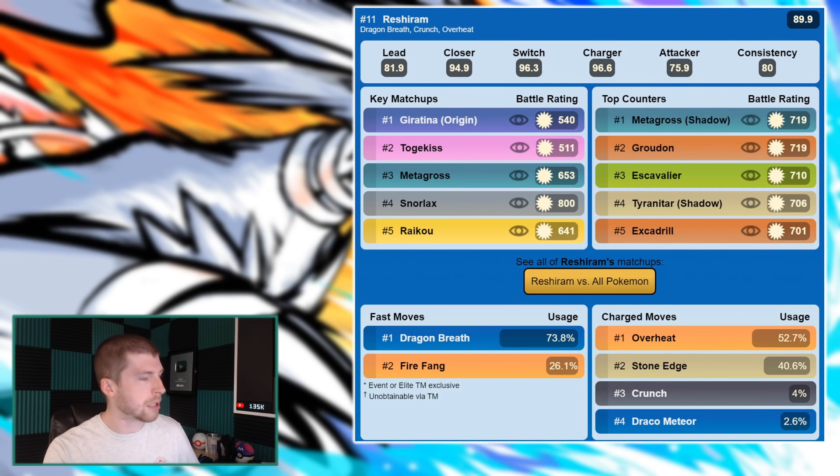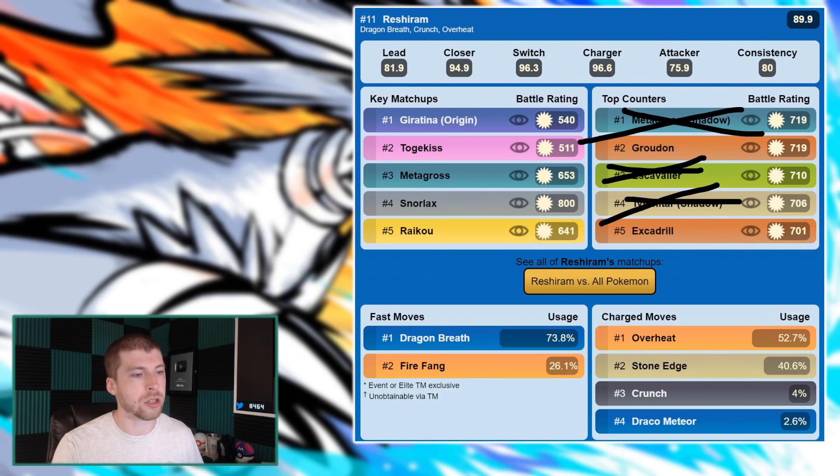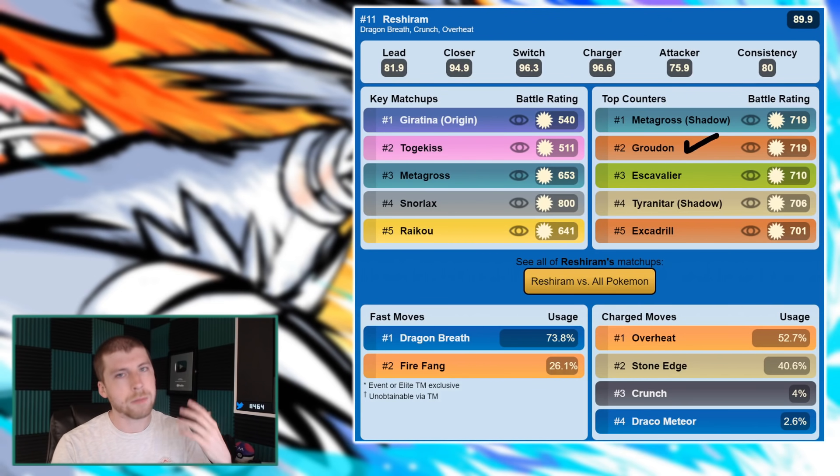A Pokemon like Groudon would not stand a chance against something like this, but they'll be doing different things, so just keep that in mind. Reshiram could be showing up in raids just because the Master League will come several weeks later and people may be able to build up enough candy. As far as its top counters are concerned, Shadow Metagross doesn't really happen that often, Escavalier is not that common, Shadow Tyranitar is not that common. Really you're just kind of worried about a potential Groudon — that's probably the most common. Excadrill is a spicy pick but really just not that common of an option.